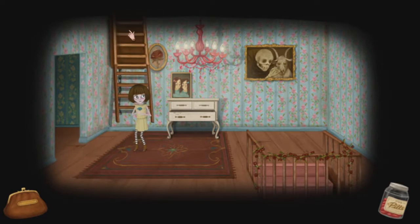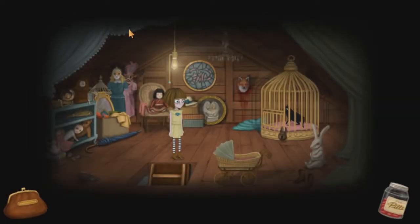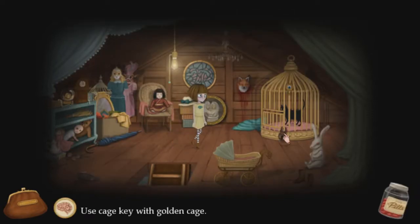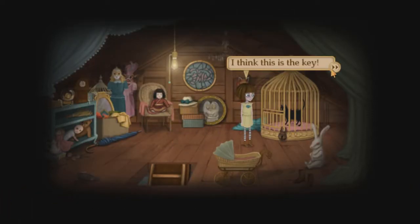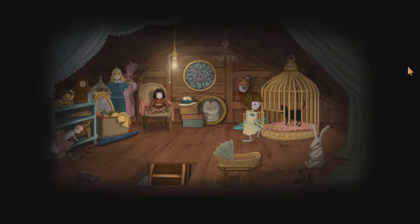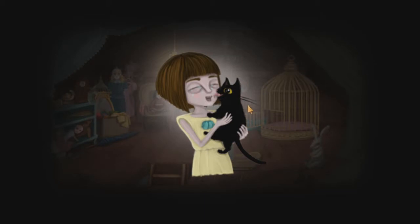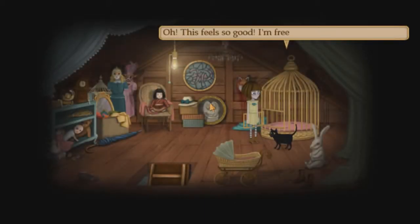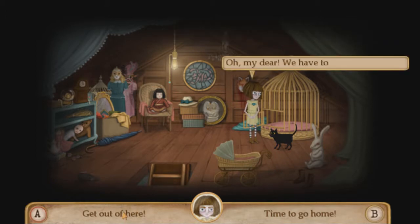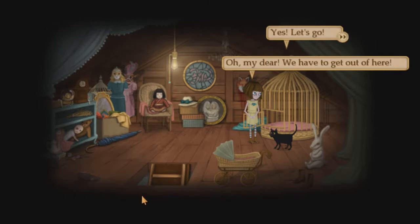And now we head upstairs. We use the key on the lock. I think this is the key. It worked! My dear kitty, it worked — come out, let me hug you. And she holds the cat. Little lick fest. Oh, this feels so good. Free! My good friend. Oh my dear, we have to get out of here. Yes, let's go.